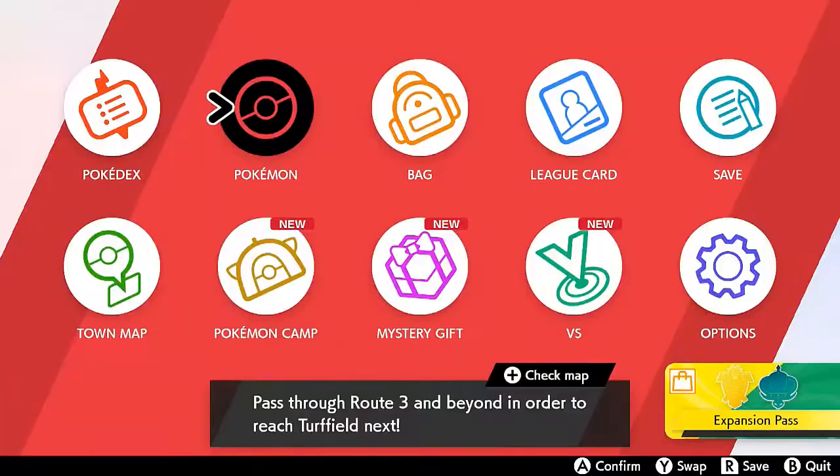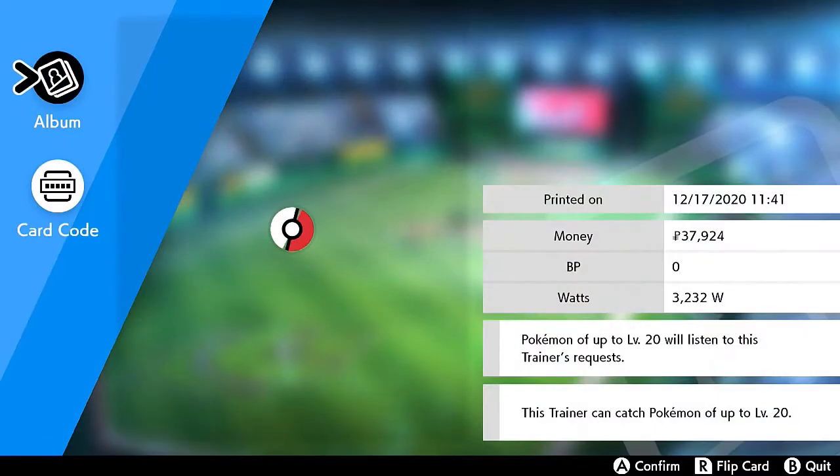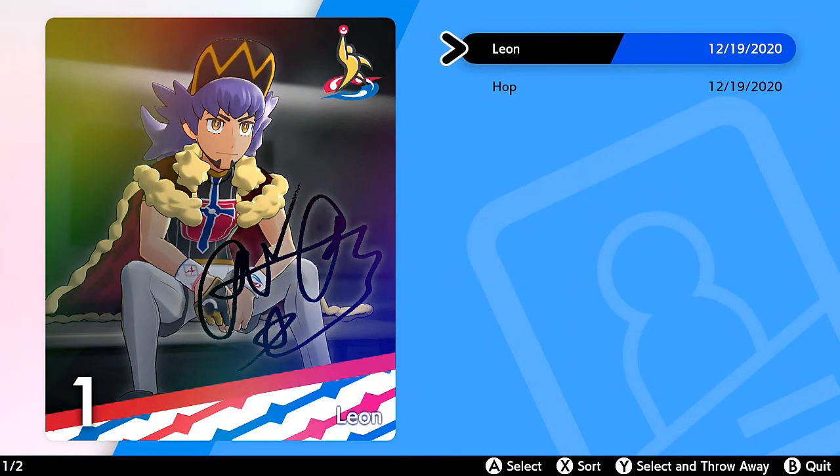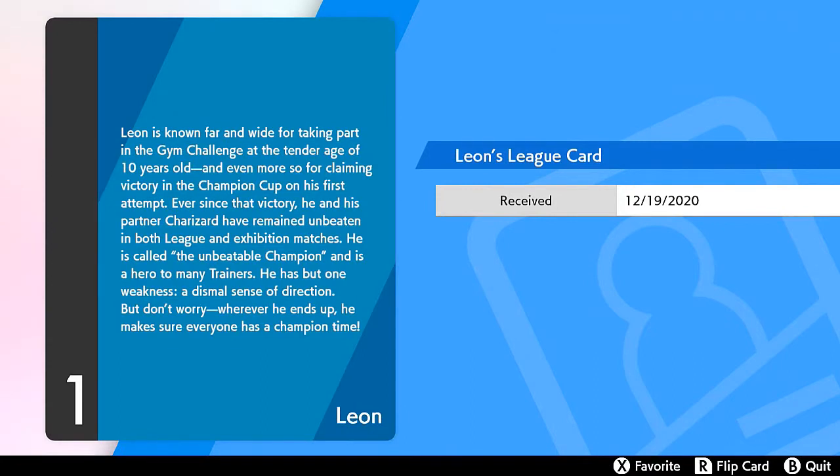Before I do anything else, let's go ahead and take a look at our league card right here. This is the league card, printed on December 17th. It has all my information - it's kind of like my trainer card. In our album we have two - one being Leon. Leon is known far and wide for taking part in the gym challenge at the tender age of 10 and claiming victory in the Champion Cup on its first attempt. Ever since that victory he and his partner Charizard have remained unbeaten. He is called the unbeatable champion, and has but one weakness - a dismal sense of direction.